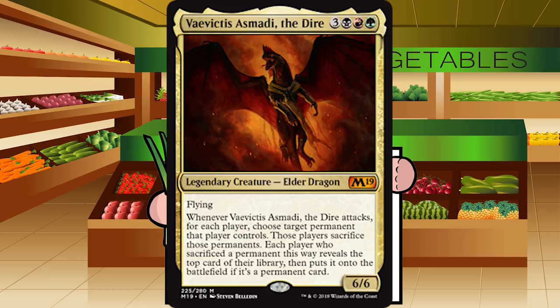That's it for the gold cards. We're going to move on over to the artifacts, where we're probably just going to have a whole lot of Fs, because that's how artifacts usually go.